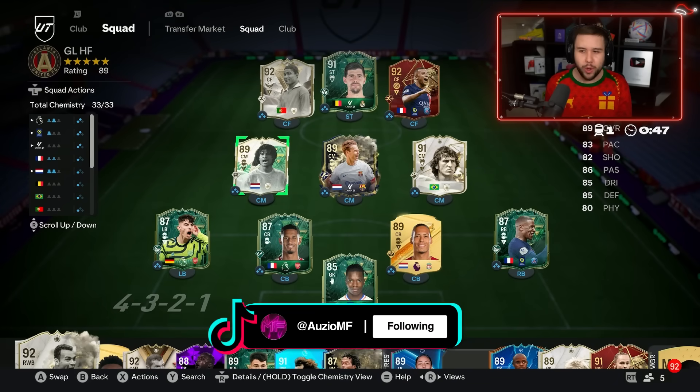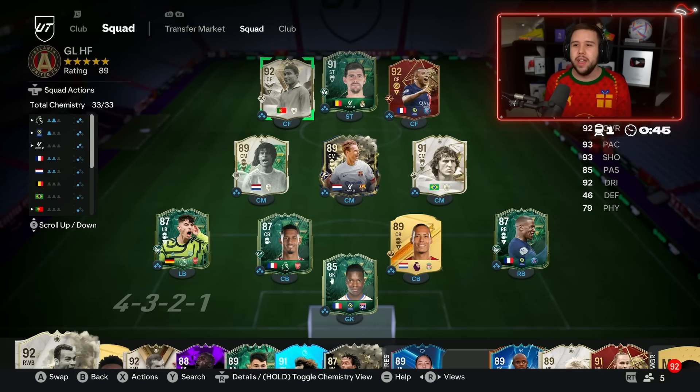The team is looking very nice. We've got Hulet, we've got Zico, we've got Mbappe, we've got Eusebio. We should be scoring a good amount of goals with this team.